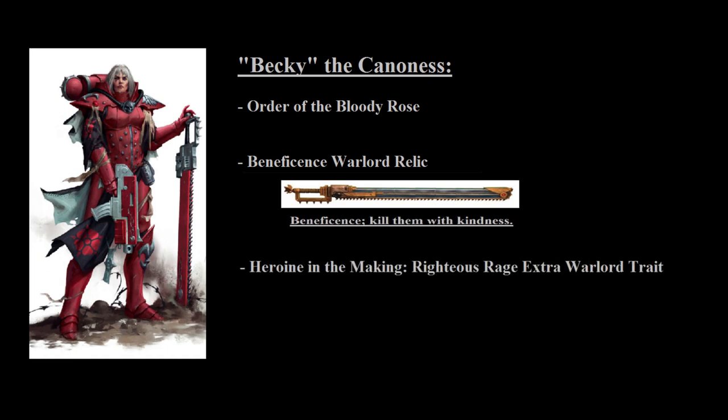She even has a special pseudo-character build that isn't named officially, but you'll probably hear it from various sister players. This build is known simply as the Becky, which takes a Canoness from the Order of the Bloody Rose, gives her the Relic Sword Beneficence, and oftentimes the Warlord trait Righteous Rage. That lets her re-roll any dice when making a charge roll, and if she successfully made a charge or performed a Heroic Intervention, she can re-roll the wound rolls in melee. This makes a rather basic looking model into an absolute blender in melee combat that puts out up to 8 attacks with rather solid armor penetration and a very good damage profile, though she doesn't have the best strength or toughness. But even then, the Becky is a staple in many lists.